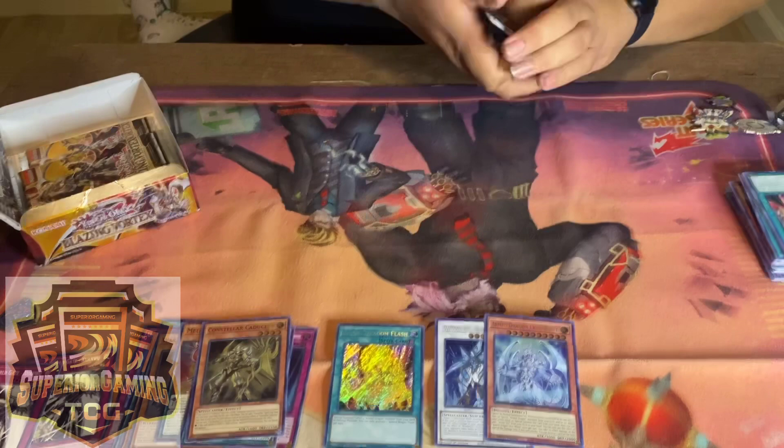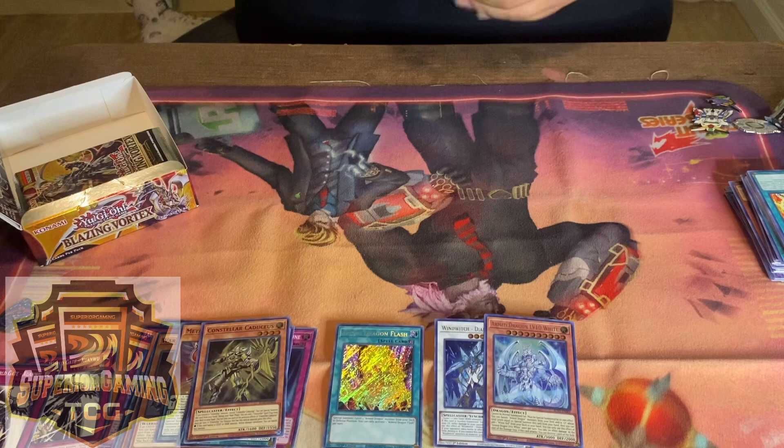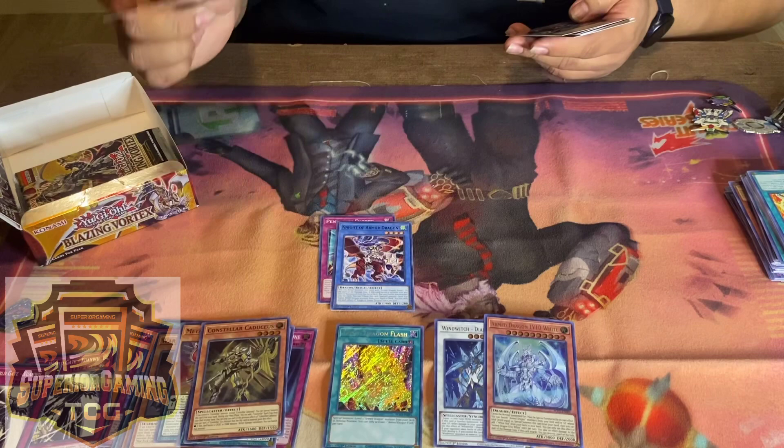I wonder if Constellars are gonna make a comeback. All right, last pack on this side. Let's see — trap, ritual. Ritual is in here too.